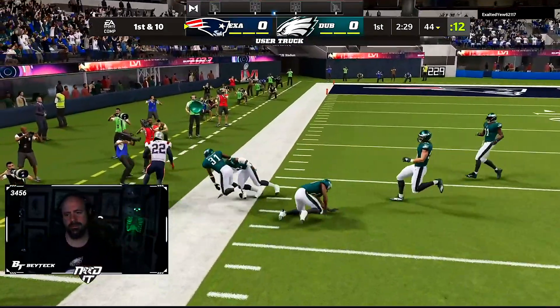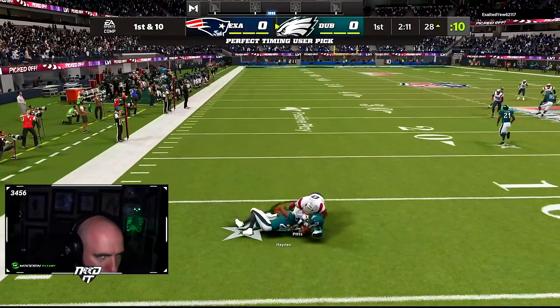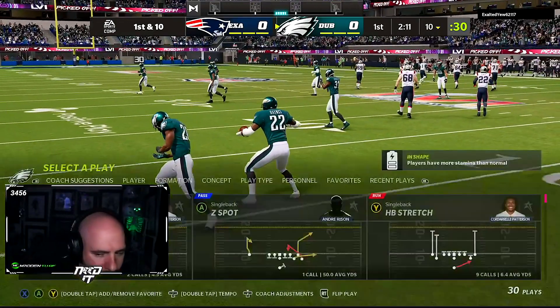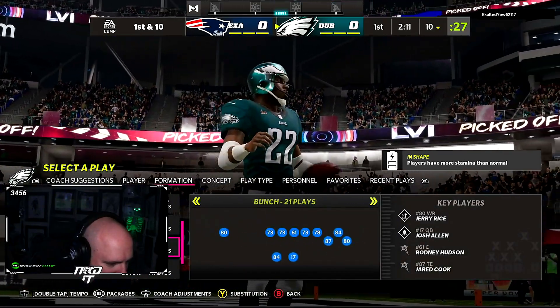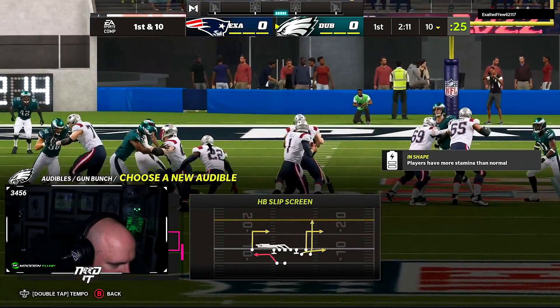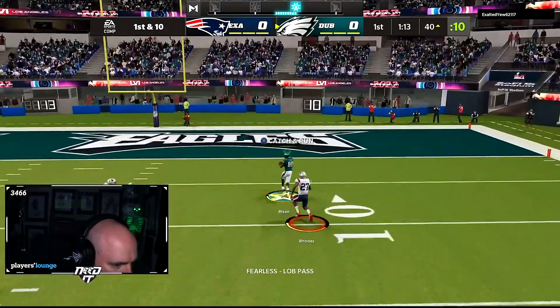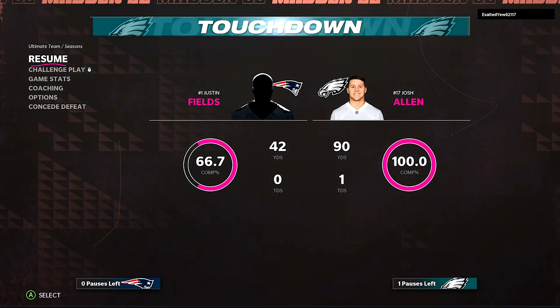Welcome to another episode of Spectating Pros. This is Super Bowl gameplay — we're watching a guy named Dub. He was a pro player; I'm not sure if he still is, so clarify that in the comments. I know he was a champion or belt winner at one point. He's a really good pro player. You're gonna see the bunch meta, probably the two-four-five odd meta defense in this gameplay. He's playing Exalted Yield.